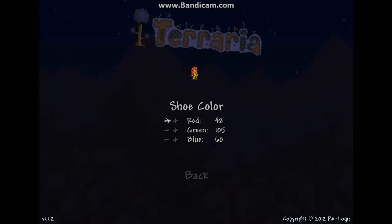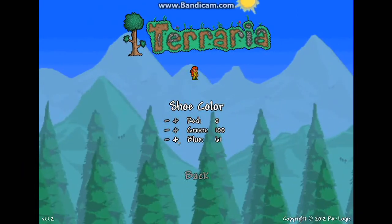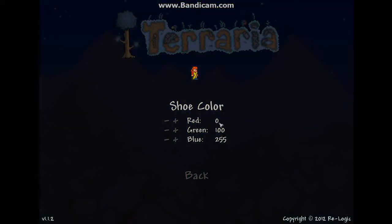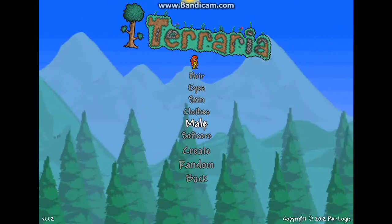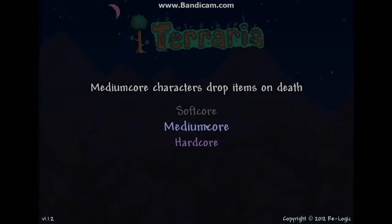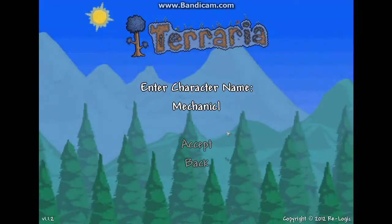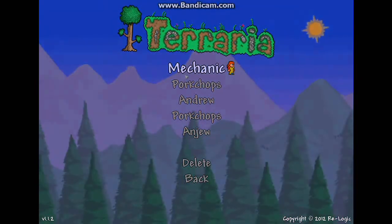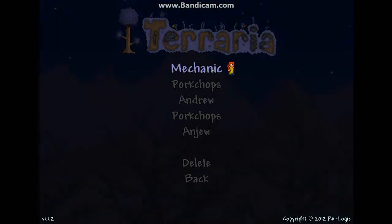For the shoes, you might not be able to really see it, but she has blue shoes. To make them kind of a lightish blue, put red on zero, green 100, and blue 255. Do not make her female — if you make her female she doesn't look like the mechanic, it looks very weird. So make her male. Obviously softcore, mediumcore, hardcore, or whatever you want, and name her the mechanic or whatever you want.